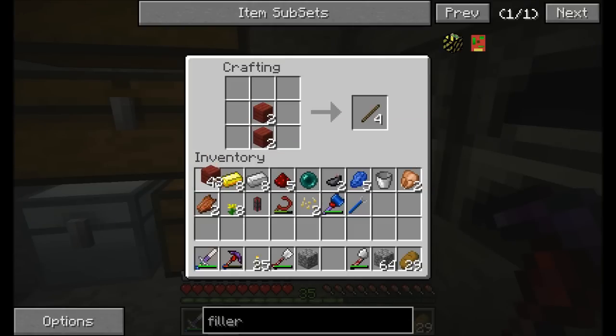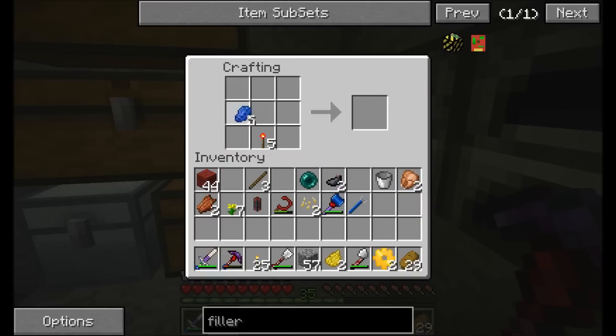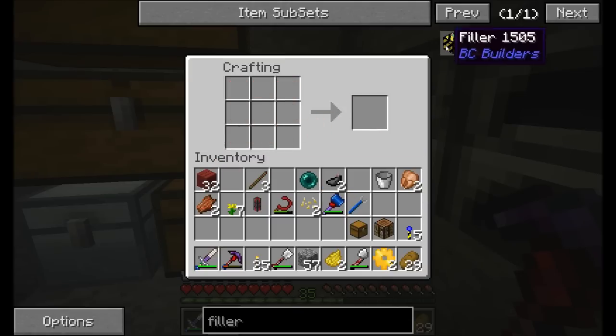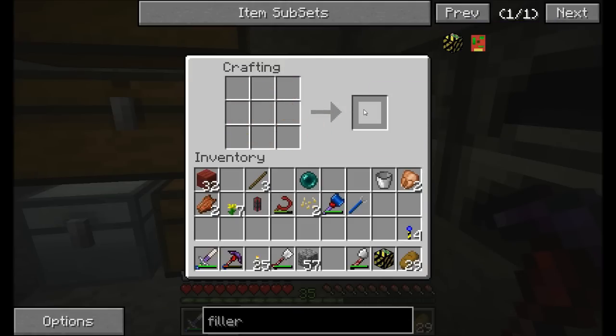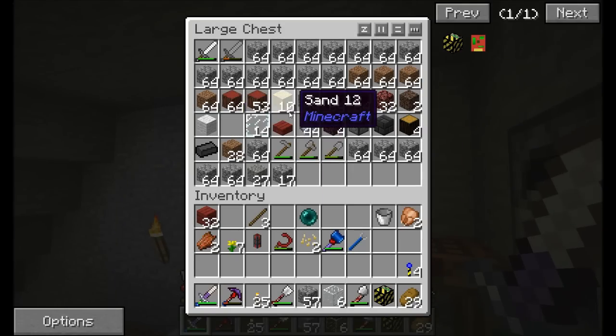Let's get ourselves a couple of gears. I'm going to upgrade them to stone gears, then iron, then gold. I need some dandelion yellow and I'm going to get myself five landmarks — these are all from Buildcraft. What Buildcraft allows you to do is build and craft things automatically. I'm also going to need a crafting table and a chest.